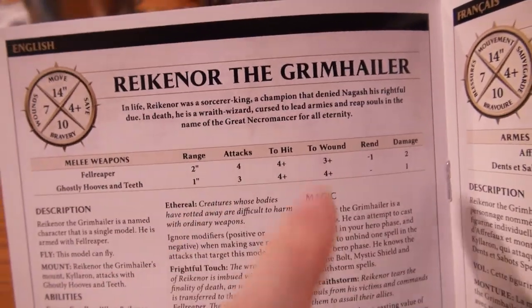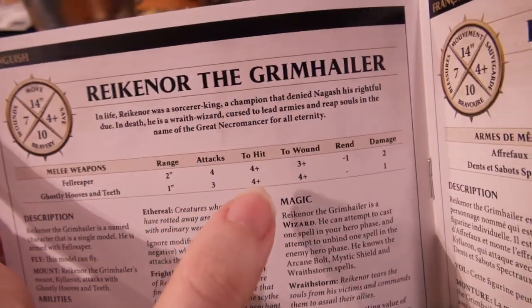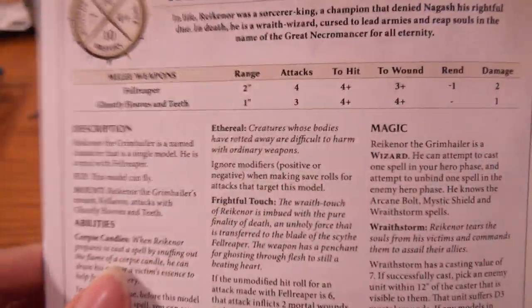His fell reaper is two inch range, four attacks, four plus to hit, three plus to wound, rend minus one, two damage. And these ghostly hooves and teeth are one inch, three attacks, four plus, four plus — seven attacks all together, which is nice. Some rend minus two and two damage is also nice.